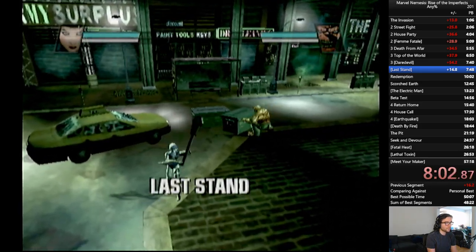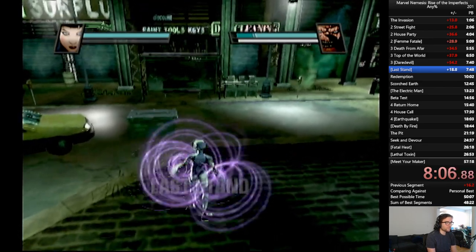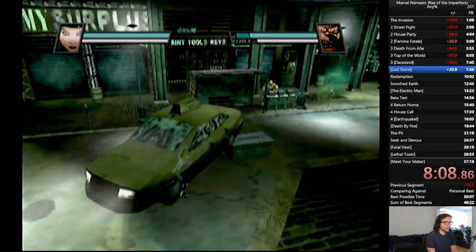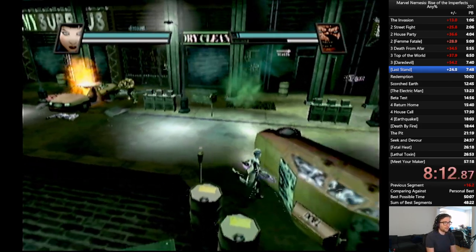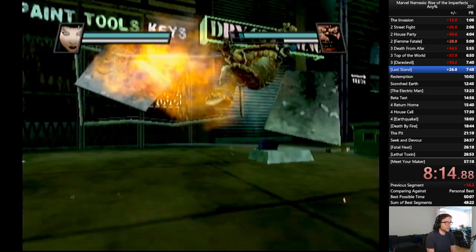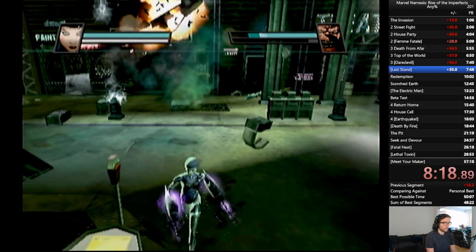We get to play as an Imperfect for a mission and we're going to be fighting The Thing — well, not actually killing him. We are going to be fighting him again later, but these are the sacrifice missions where you have to play as one of the Imperfects, one of the invaders, and take out a hero so that you can no longer play as them.